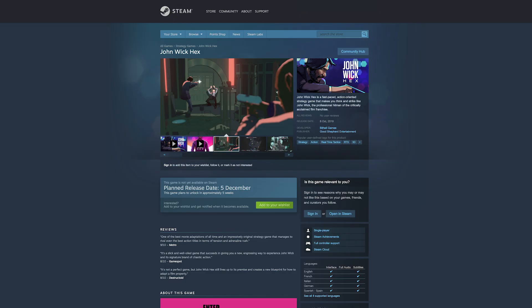John Wick Hex is available on the Epic Games Store and should run on Macs back to 2012. Note, this game is receiving a Steam release in December 2020.